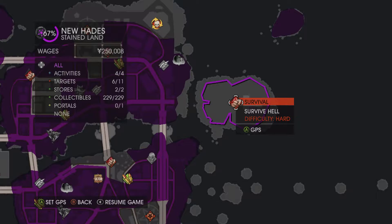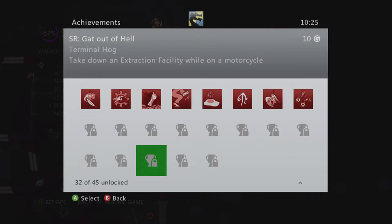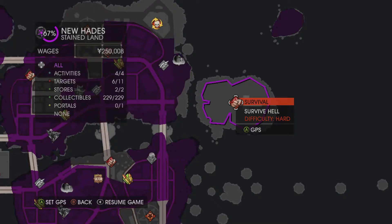In this video we're going to be doing an achievement called Put Up Your Dukes. If we scoot on over to Achievements, there we go — it's killing Archduke with a melee attack. Also this is the location for the challenge and achievement tied to killing Archduke.